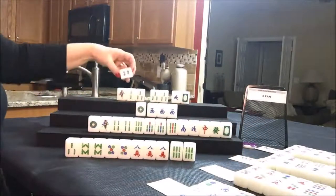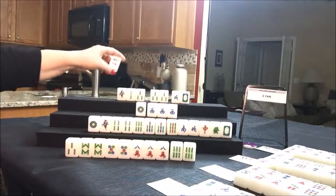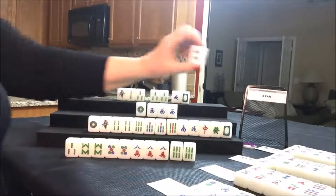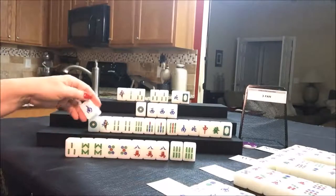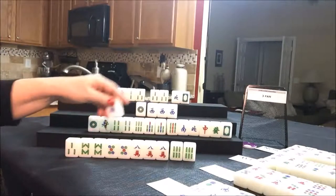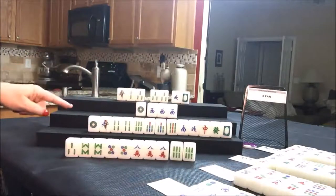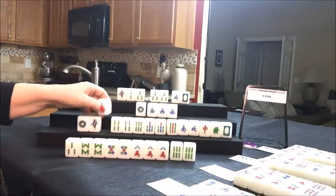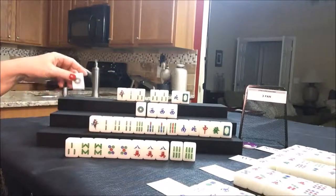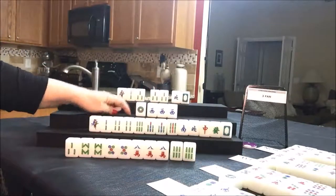Draw for north — four dot. We're going to keep them with bam, so let's discard the four dot. Draw for south — they finally get a keeper. Let's discard the one dot — and that's mahjong for west!